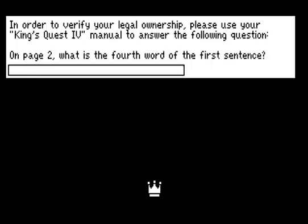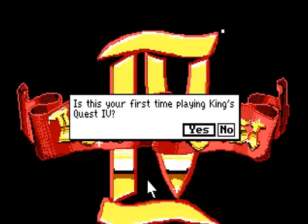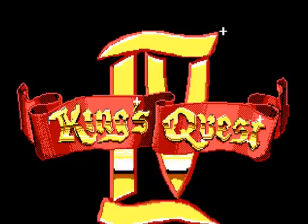I do actually need to look at the manual right now. On page two, what is the fourth word of the first sentence? Let's see — one, two, three — 'Legend.' And here we go. Is this your first time playing? Let's just say it is, because that gives us the intro. And this will start up right where King's Quest III left off, so that's pretty nice.